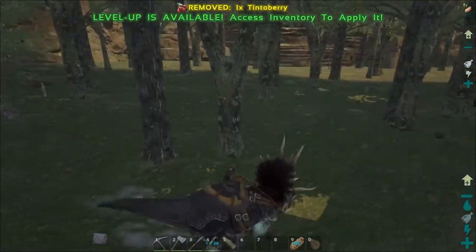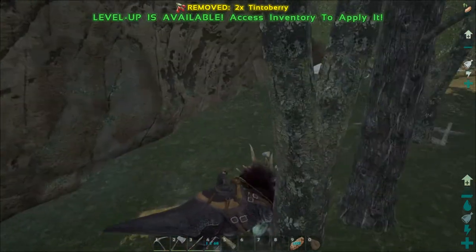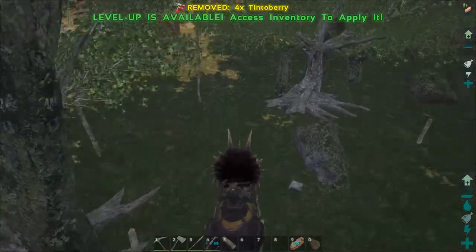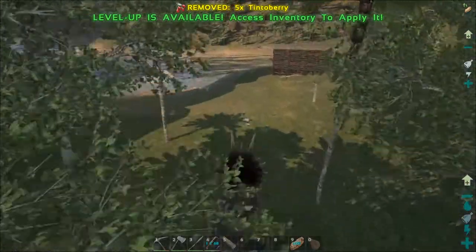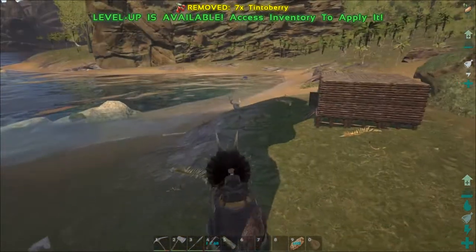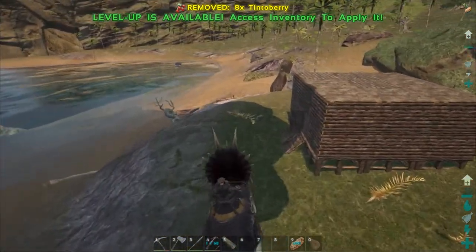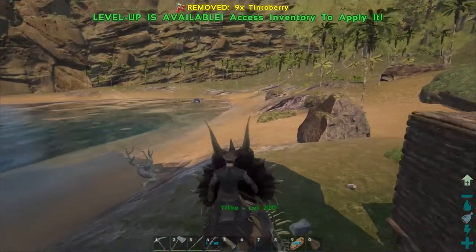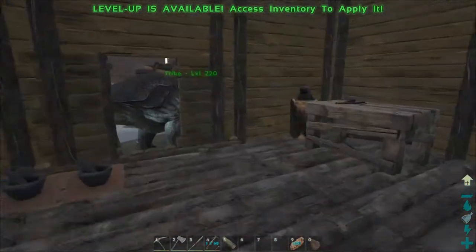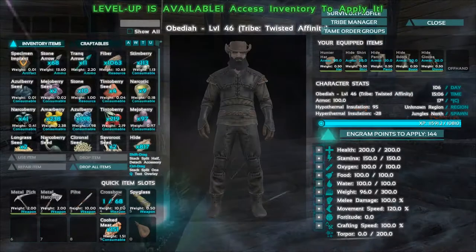So what I want to do next is actually make some bolas. Bolas you can swing around your head and throw at something in the sky to bring it down — it should give us enough time to knock out a pteranodon. It only keeps it down for a few seconds, but theoretically that should be enough time. What does it take to make bolas? I forget.